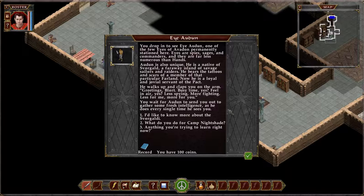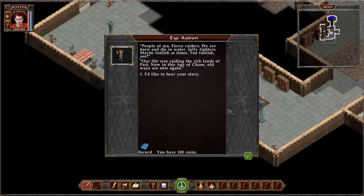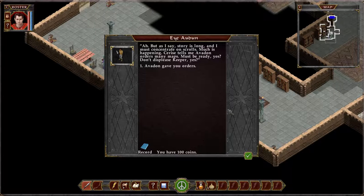'Greetings, Blort. Busy time? Yes. Feel in air? Yes. Less spying, more fighting — less for me, more for you.' You wait for Adon to send you out to gather fresh intelligence as he does every single time. I'd like to know more about the Svorgaldi. 'Svorgaldi's a far land. Enemy, yes — my enemy now. Sad, but it is. The tale of my being here is a long tale of drama.' Describe your people. 'People of sea, fierce raiders — we are born and die in water. Jolly fighters. Our life was raiding in the rich lands of the Pact, and now it is this Age of Chaos. Old ways are new again.' Avedon gave you orders? 'Yes — message came today. Needs sets of maps. Troop movements, something happening in Camaria.'